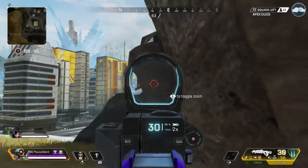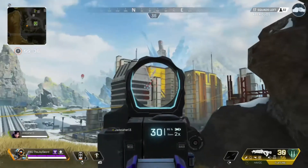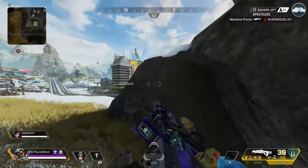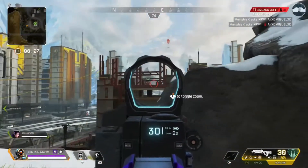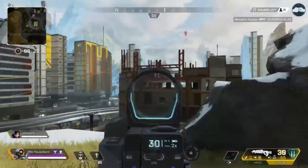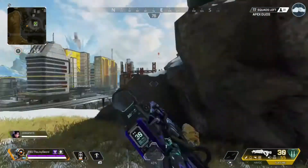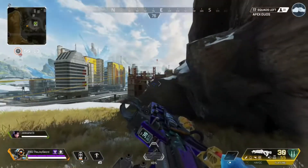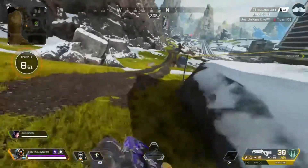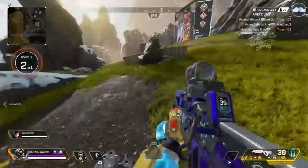If you're in duos or just have a team of two, it's a good drop to go to the building with the upstairs compartments. You can each land on an upstairs compartment, loot the top, loot the bottom, then meet in the middle. If there are enemies you can reach each other easily, and you're almost guaranteed to have a weapon. Just study Tree as much as you can if you're planning on dropping there.